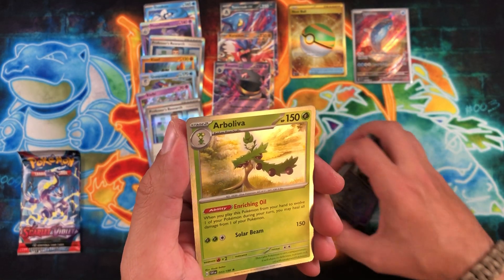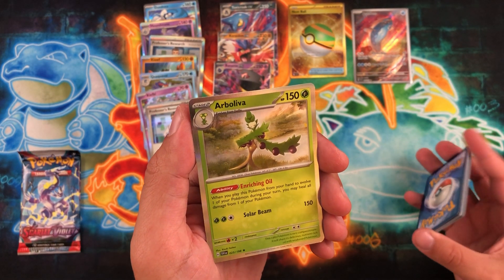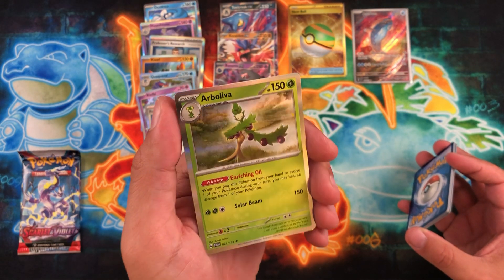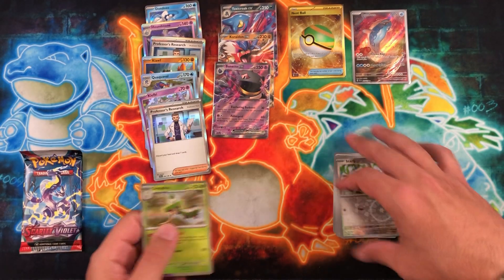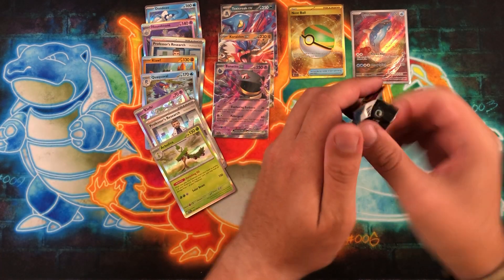Greavard as the first reverse, Starly as the second, and our Arboliva — yeah we'll just go with that — as the hollow. Insane! Anyway I'm spending too much time trying to pronounce names — here we go, last pack. The first box was definitely an absolute destroyer of boxes — let's see if we can get one awesome hit to end off on.